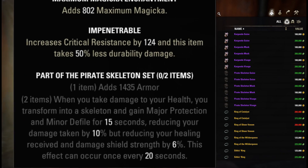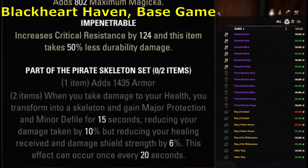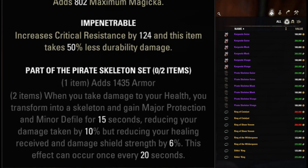Next is Pirate Skeleton, an old defensive PvP monster set that got severely nerfed with changes to major protection. Still useful but also easy to get.